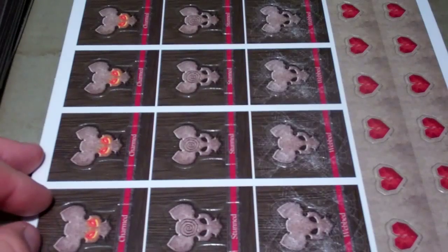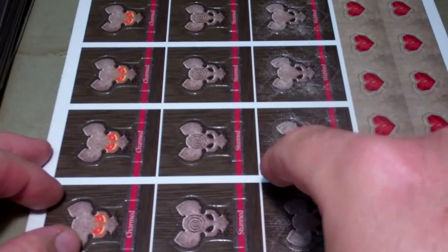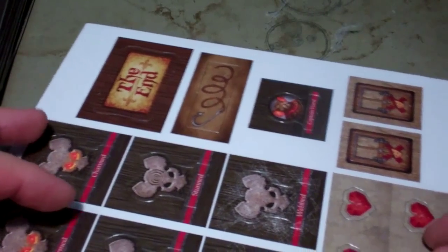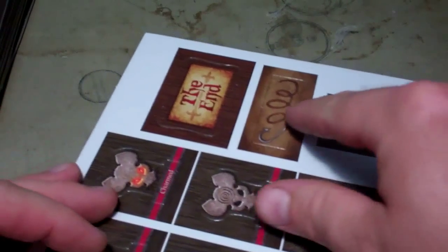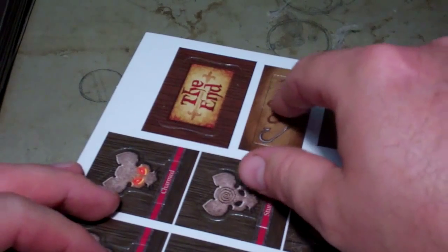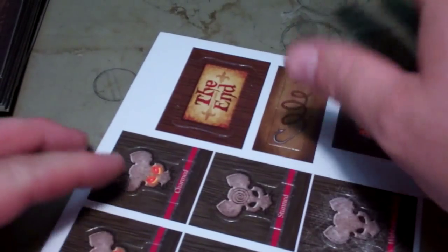Some status effect tokens for your character — you have webbed, stunned, charmed. There's another little rat token here, a couple of mouse traps, a fish hook and string which is an item you use during the game, and then you have a token that goes on the page tracker to tell you when the story is over — how many pages it takes for it to end.